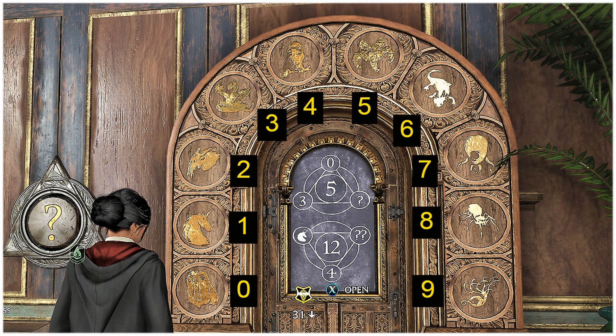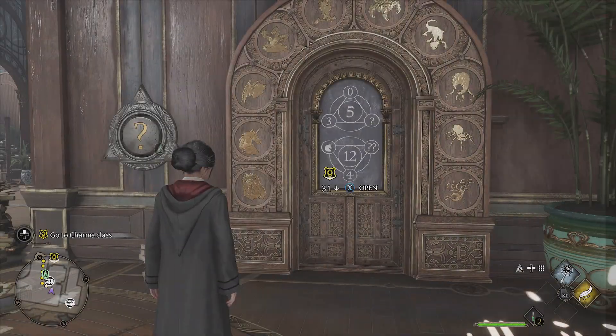Welcome, wizards and witches of Hogwarts Legacy. We are here to solve the door puzzles in Hogwarts Legacy, and it's as simple as understanding the formula — which one of these symbols means what number.